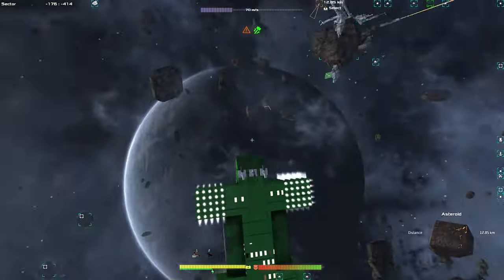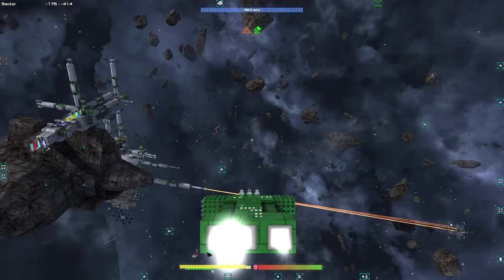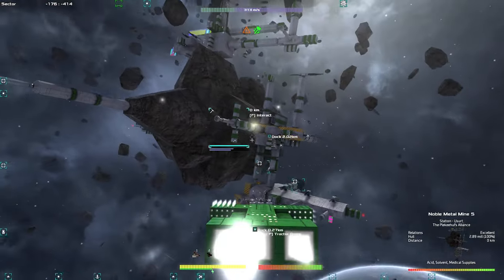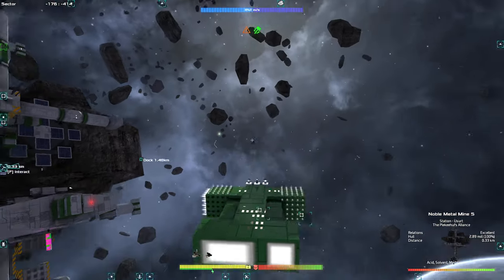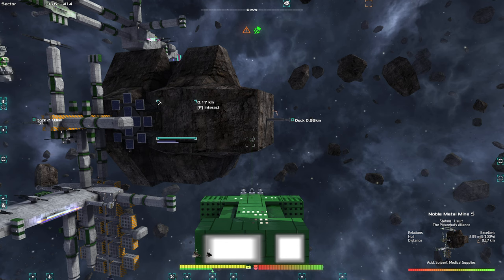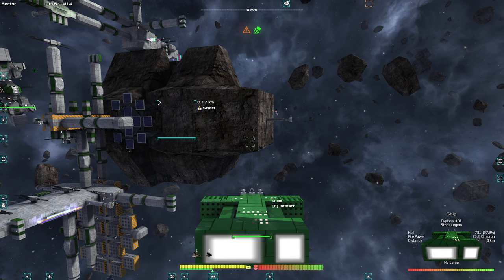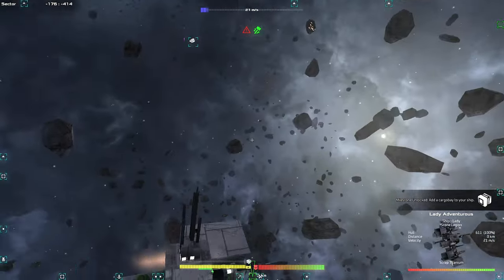Let's go over to the station here. Is Lady following? Yeah. We're going to go over here. You can select your ships with H — it basically targets anything in your system. You can do this, hit T, and then you're literally in that ship. You have to hit backspace to get out of the autopilot.